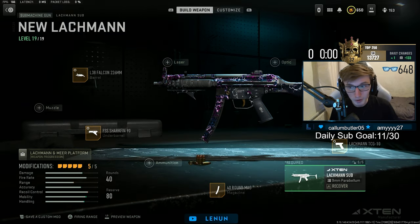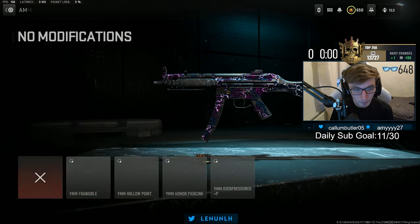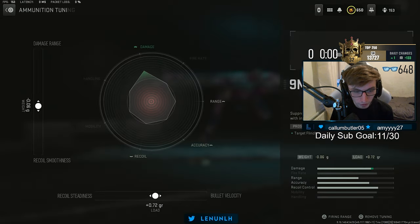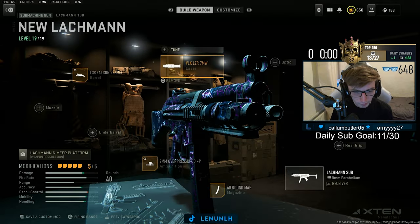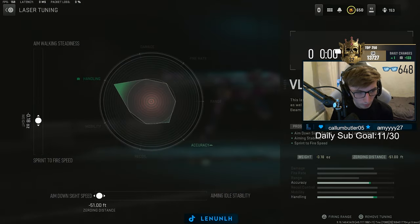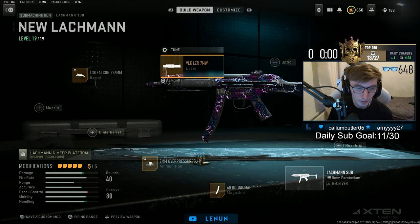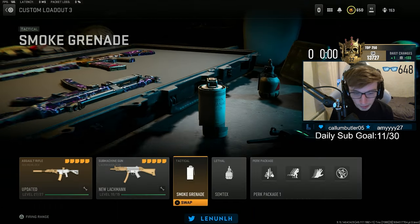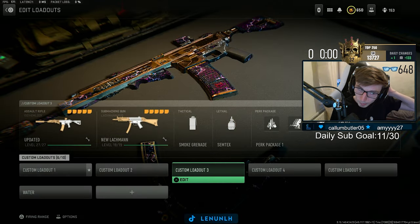For the Latchman it's the exact same attachments as before — this is my preferred build. But I'll give you another build you could run: take off the rear grip, put on ammunition, put on all the press, and tune it like this — damage range, bullet velocity — and then stick a VLK laser on and tune it like that. That's another build people run. For me, I don't like the laser because I like to creep up on people. It's personal preference — they're both really good versions. Same smoke, same Semtex, obviously got Ghost on, same perk package.